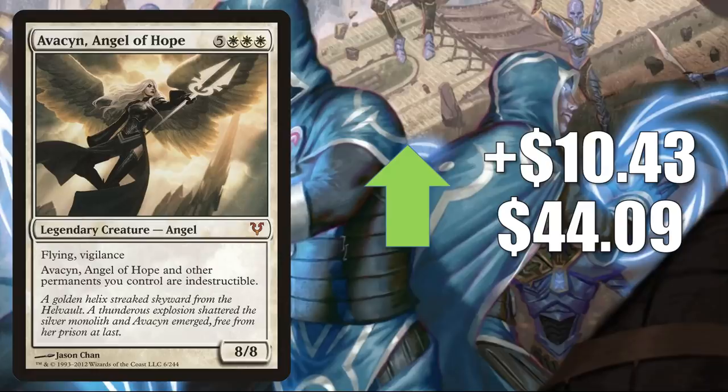Number one is Avacyn, Angel of Hope, going up $10.43 to $44.09. This is the original from Avacyn Restored. This has always been a fantastic Commander card seeing play in many different builds. But now it is seeing some more play with the Commander 2020 card Kathril, Aspect Warper, found in the Symbiotic Swarm deck.